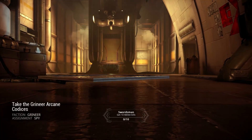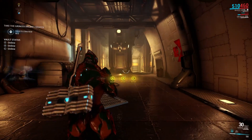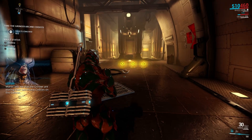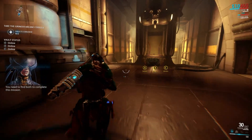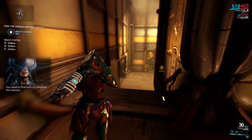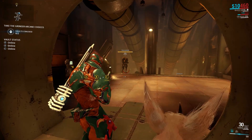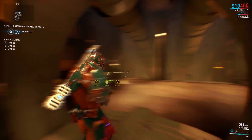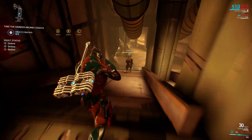Sometimes you go to the surface of a planet, and a lot of the time you go in ships as well. We have to find arcane codices because they give you magical abilities. Okay, I am Tenno — we're a species of some sort. You can go into the storyline more if you want to.